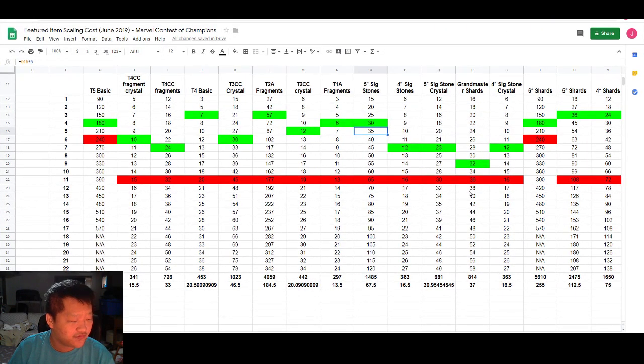As long as you're being mindful of your units, what I have here is a spreadsheet. I've input all of the numbers for each of these deals as they scale across. If you pick any specific cell in the spreadsheet, that would be how many units it would cost for that item and the number you are buying. For example, the 16th tier 2 class catalyst fragment is going to cost you 26 units.